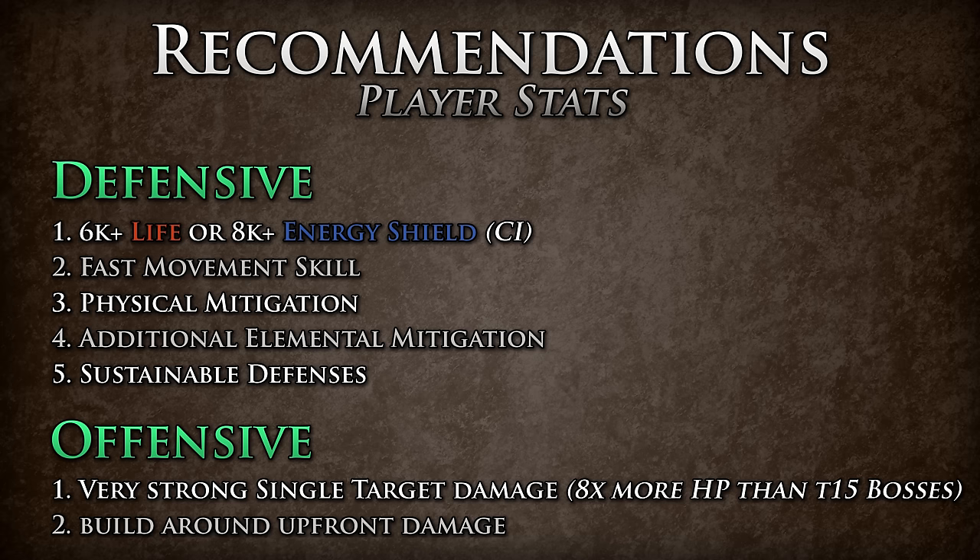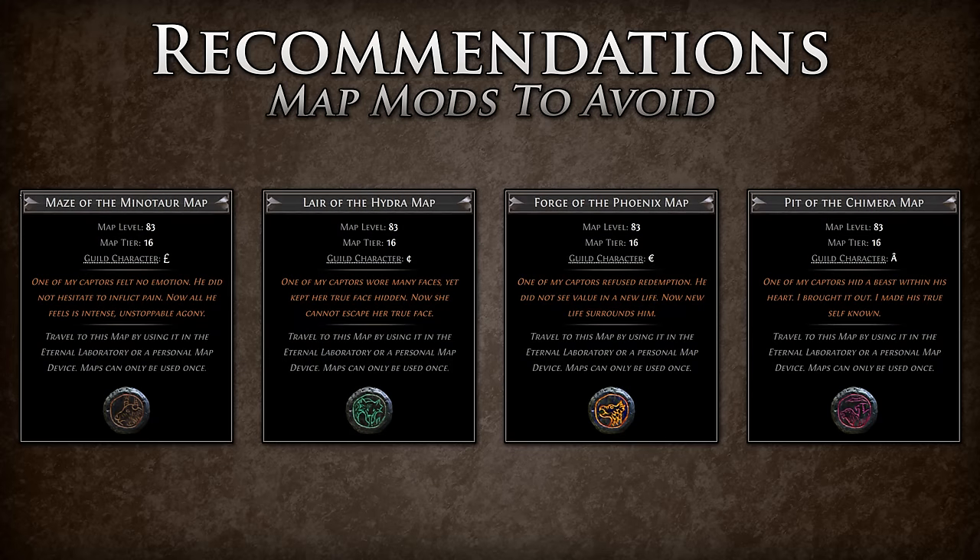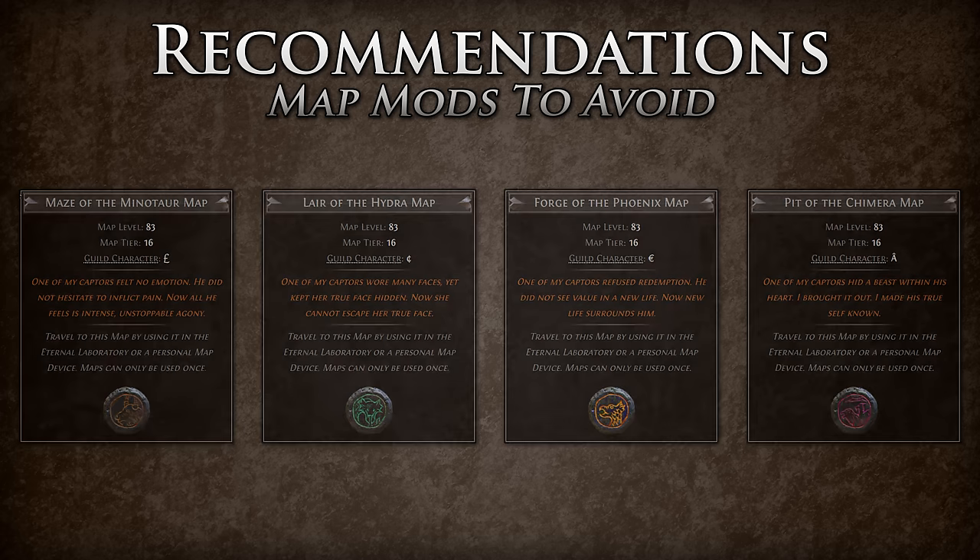Of course, these are just recommendations that are guidelines and can vary depending on your character. As the Guardians reside in tier 16 maps, you will always want to be chiseling and crafting these maps rare to get the most returns from them. However, you will want to try and avoid as many deadly modifiers as possible, so as to not make these fights any harder than they need to be for little return and the possible loss of a map.